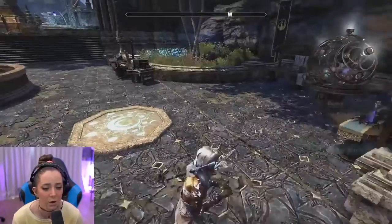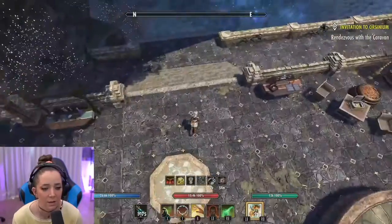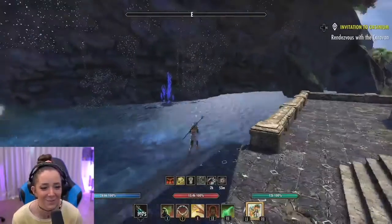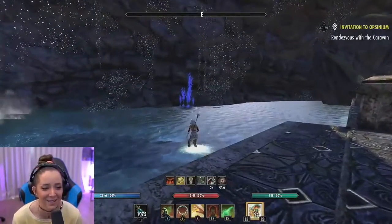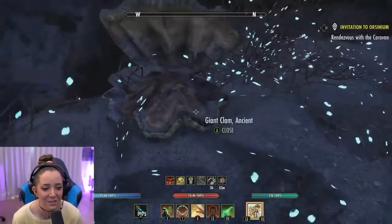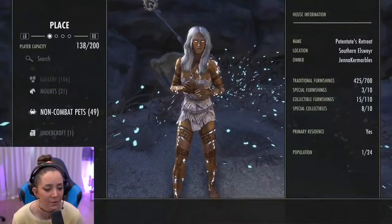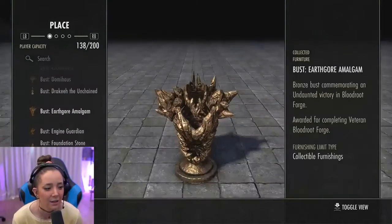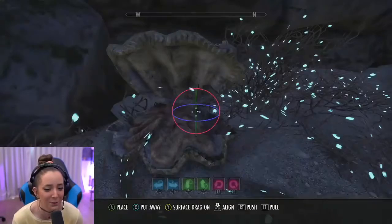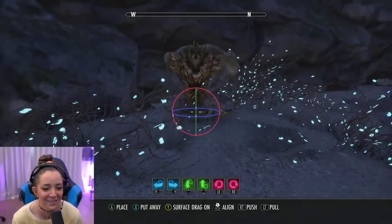Done! Wow, so much thought and consideration — what do you guys think? There's a blue plant, isn't he cool? I should still put something in my clam, I don't know what to put in there, Julian. Let's just put this in there. Can you guys tell I'm good at furnishing?